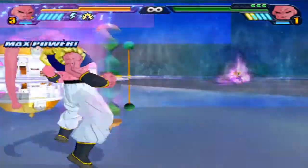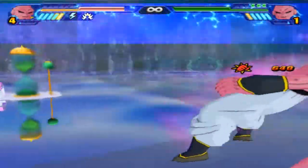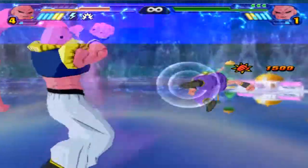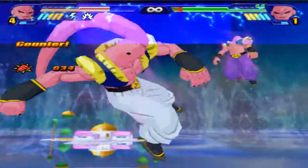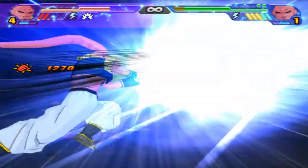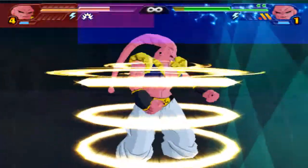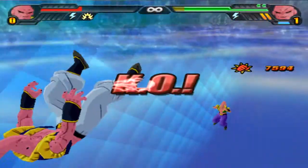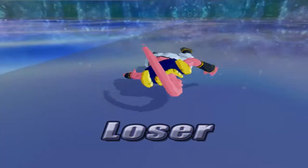Vegeta at max power, Broly at max power. Will we see an ultimate? He tried to jump back and do something. Throw from Broly, dodged by Vegeta. Vegeta, do your ultimate — Super Combine Reha — dodged by Broly. Galactic Donut connects and it's over, Broly wins. 12k points of damage from a full power donut.